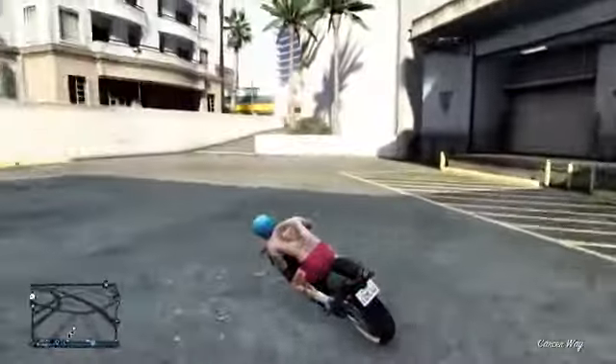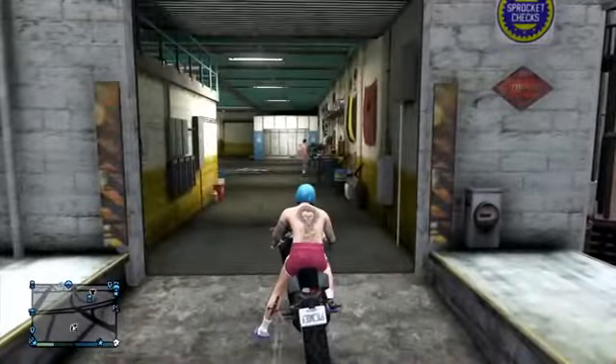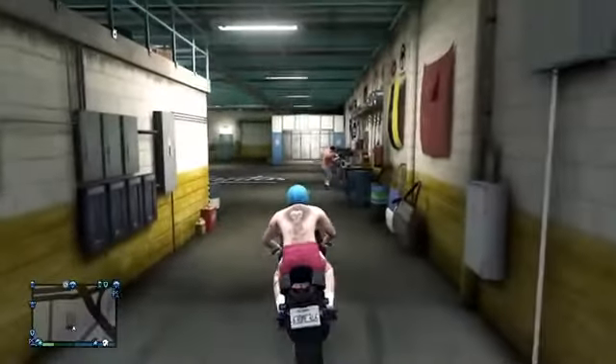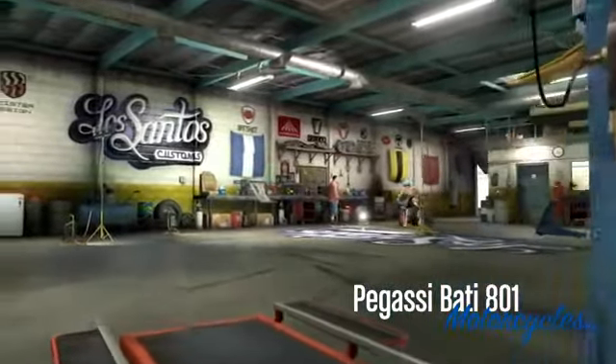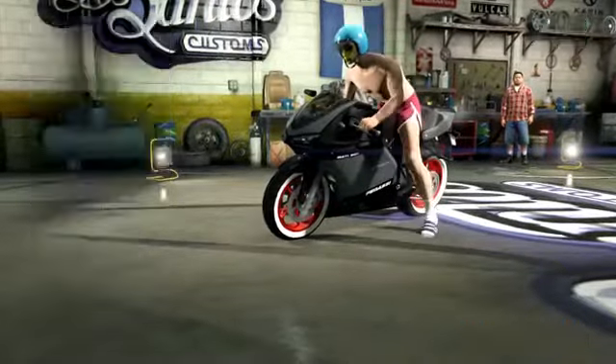So once you're done with your bike, you've got all the upgrades, and you've made sure it's not above $50,000, get out of the custom shop and save it. You can even duplicate your bike if you want to make sure everything's good in case something goes wrong, so you can redo it without buying everything again. If you want to know how that's done, I made a video on that — I'll link it in the description. Anyway, once you're done with all that, you're going to want to head back into the custom shop.